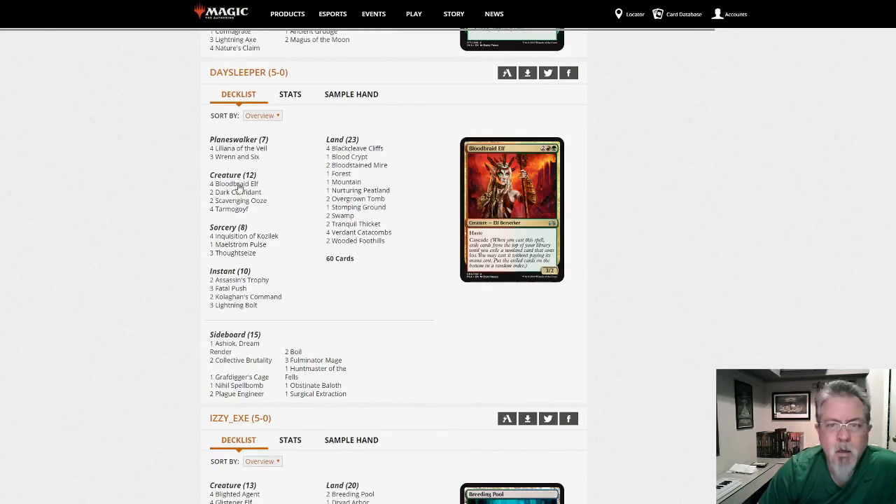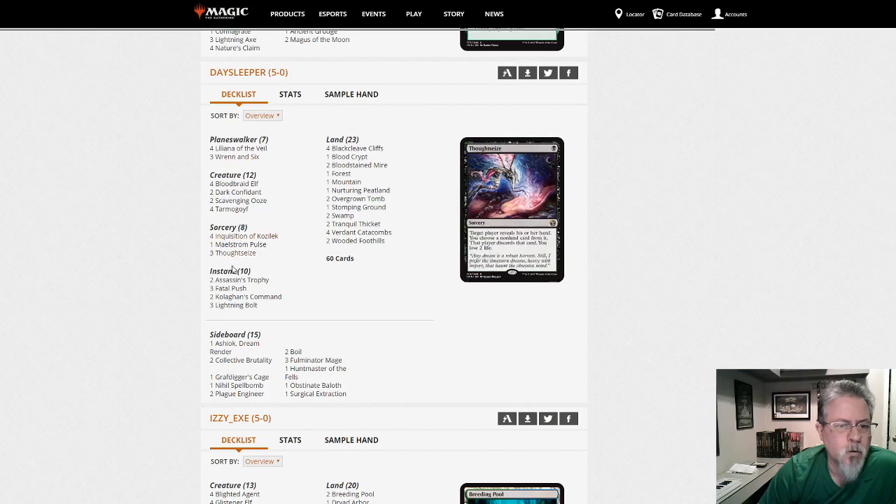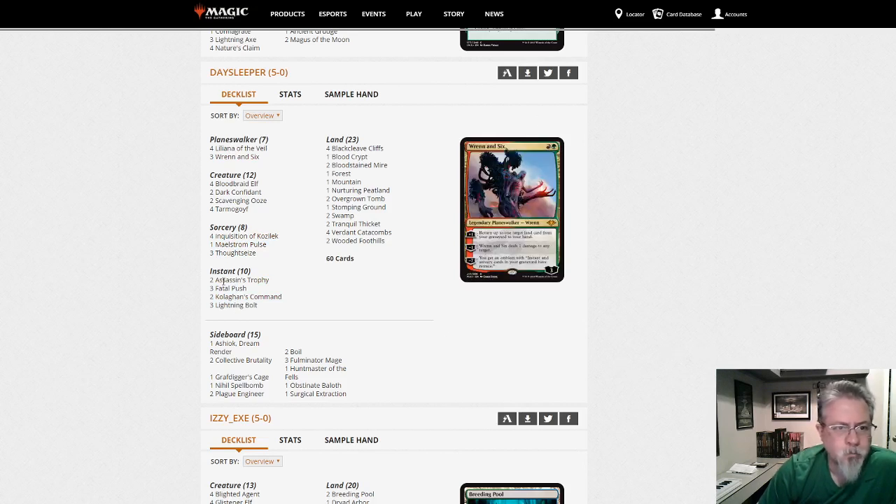Another Jund deck — this one is the Bloodbraid, Dark Confidant version with Maelstrom Pulse main, lots of removal, everything designed to be a two-for-one. There's Jund.